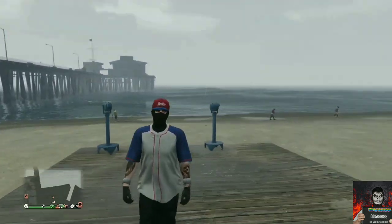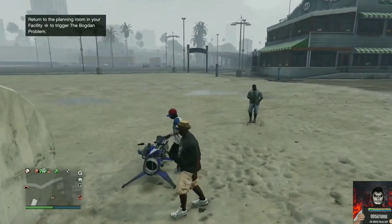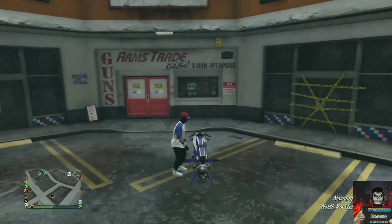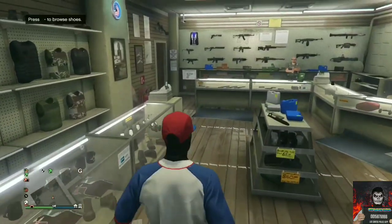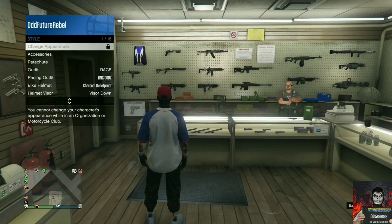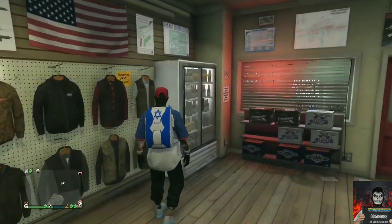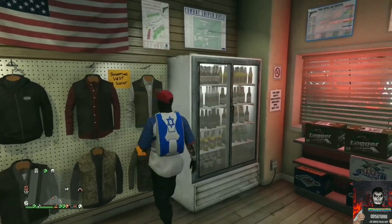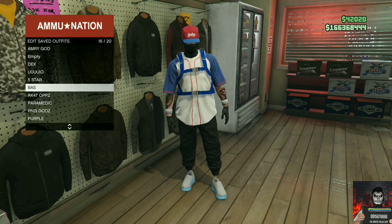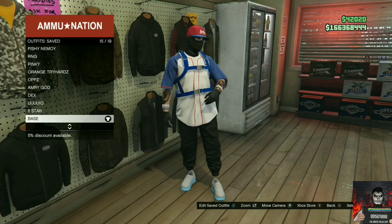Back out from the interaction menu and walk away from the telescope — your outfit should look exactly like mine. Head back to the ammunition store. We will be transferring over a blue duffel bag to this outfit. If you do not own a blue duffel bag, there will be a link down below. If you already have an Israel troop bag, equip it through your interaction menu and save this as an outfit. If not, go to the front counter and buy an Israel troop bag, save the outfit, then apply the outfit with the blue duffel bag on.